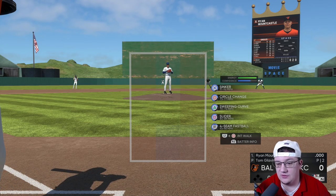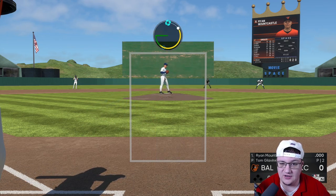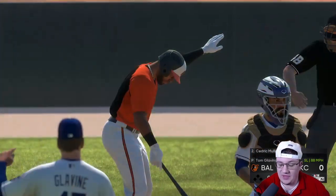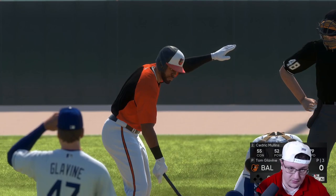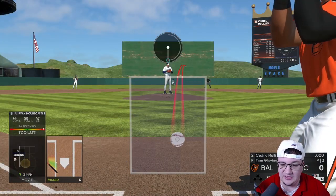Once you have two strikes on your opponent — you've set them up with the sinker — you put this slider right over here. They have to respect it, they're going to swing and miss a ton on this pitch, and even the computer did. This pitch is super, super effective.